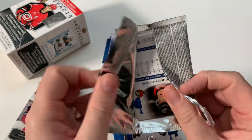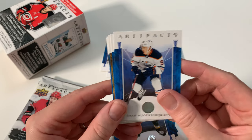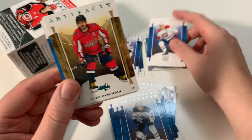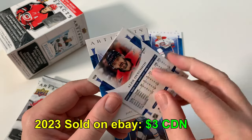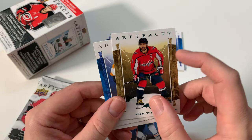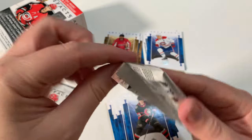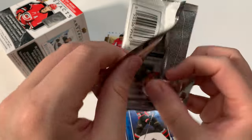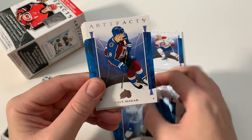Man, all that would make this box awesome is if I get an auto or a rookie redemption. Not going to happen, but that would be awesome. Nuge. Nick Suzuki, all right — personal collection. That's a gorgeous Ovechkin card. Late to the collecting train on Ovechkin, but I'll take any card I can get from him. He's going to break the goal scoring record, so that's awesome. Good for him. And Gretzky's so happy for it too, which is awesome. Gretzky's just an awesome person — I think he's more excited for someone to break his records than a lot of fans are.